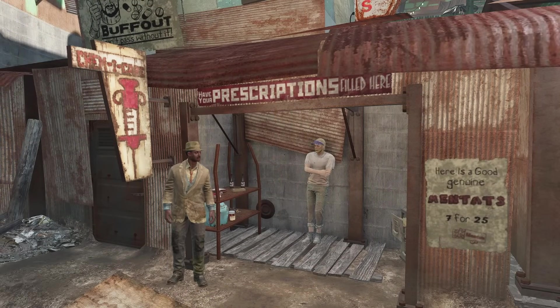Daddio is one of the more obscure chems in the Fallout universe. A Fallout 4 loading screen reads: Popular with beatniks and intellectuals before the Great War, Daddio raises intelligence and perception, but lowers charisma for a limited period of time. Daddio comes in a syringe that holds two orange vials. When consumed, it provides significant boosts to the user's cognitive functions and sensory awareness.